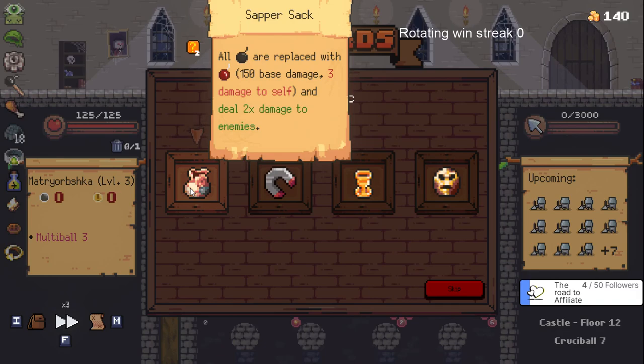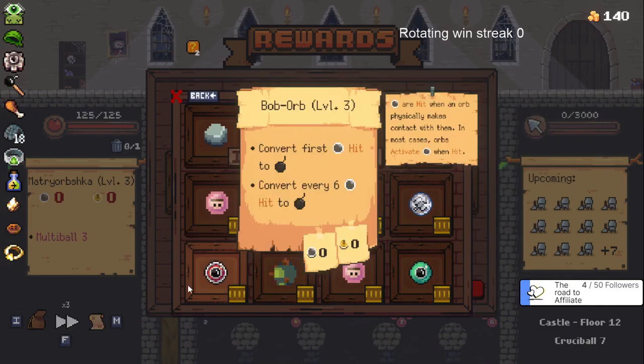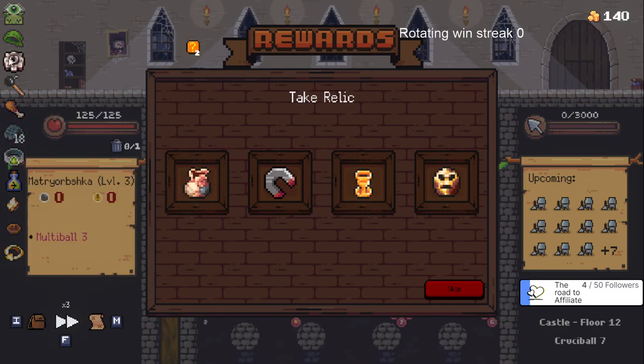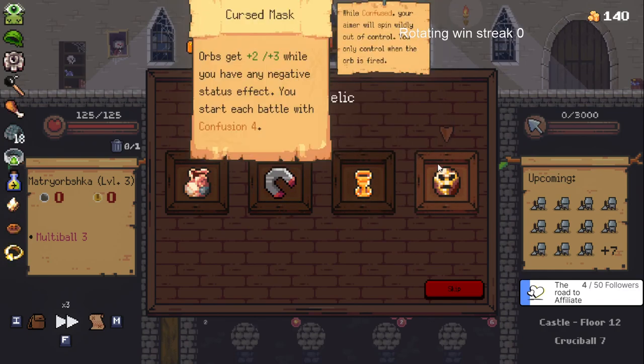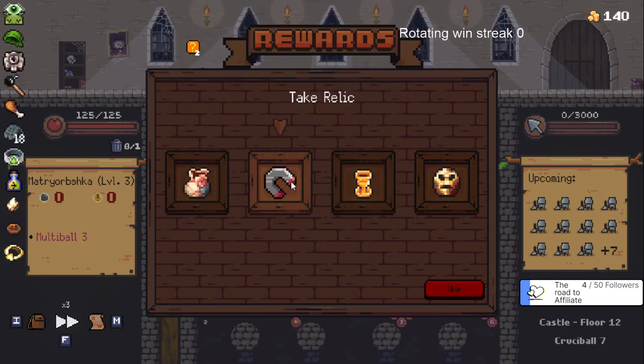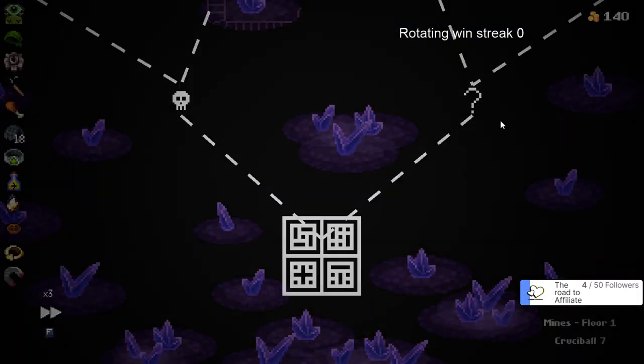The upgraded orbs cost a little more - that makes sense. All bombs deal two times damage to enemies. I'm just afraid of dying - it's a lot of damage to take. I do have this upgraded though, so I take one damage for each one, but since they can be refreshed you can take a lot of damage. I think we just take that. Bombs becoming weak - I think the normal bombs do enough with being refreshed and doing 15 extra damage.